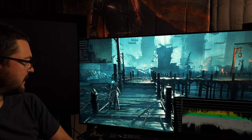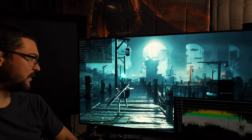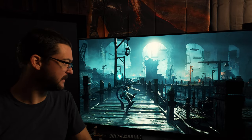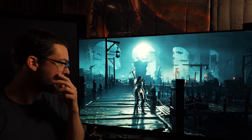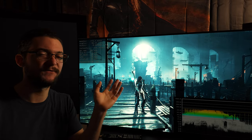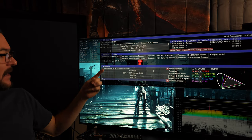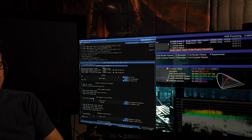Look at the graph and more importantly look at the game — the contrast. We need to get some experience to get the best out of these things. You can't just look at one exact value to tweak; you have to look at the game, use your experience, and tweak the gamma setting in Special K.